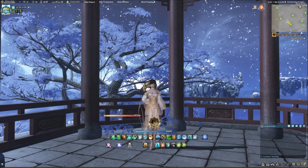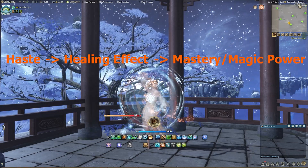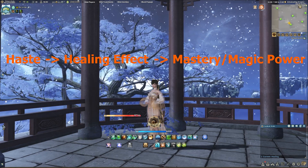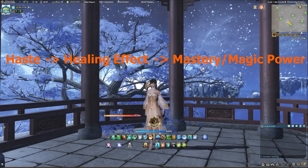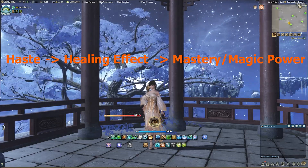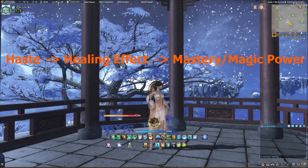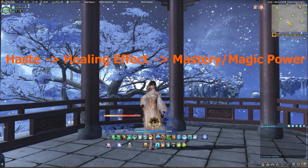Onto gearing and stat priority: Spring Rain is the best soul force with no competition. The stat priority goes haste, healing effect, then mastery or magic power. By weight, healing effect would be on top since it offers the most direct healing increase. However, haste is by far the best stat for Bard — it reduces your casting time and the cooldowns for skills affected by haste, leading to much more healing output when stacking haste versus the other stats, as well as being able to use your big cooldowns more often. Healing effect is a direct increase to your healing. Mastery and magic power vary depending on how you personally heal: mastery offers more potency to your shields and magic power offers more potency to your healing.